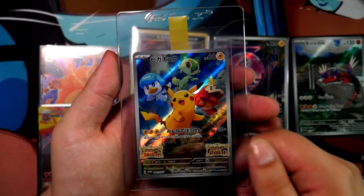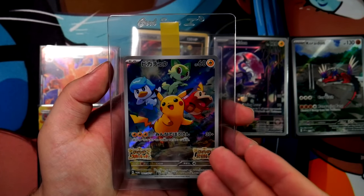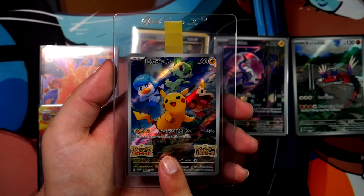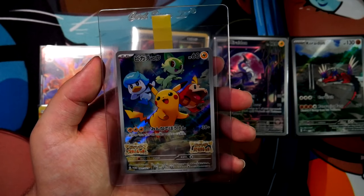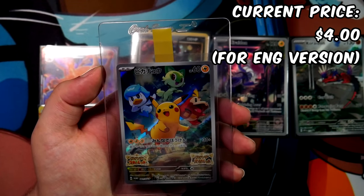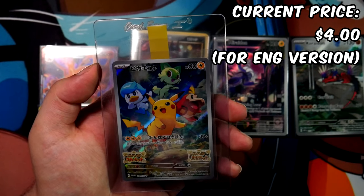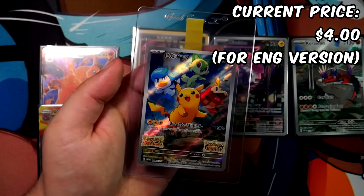One last promo I'd like to talk about is this Pikachu promo. Once again, pretend this is in English — the Japanese version is too expensive, don't buy that one. Buy the English version, which you get from the Paldea Evolved Elite Trainer Box. This one can be had for about $4 including shipping on TCGplayer.